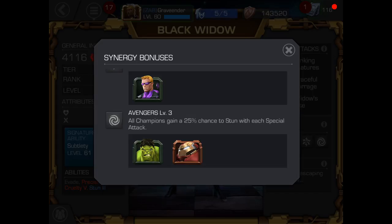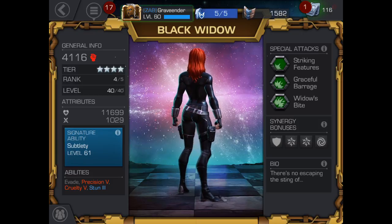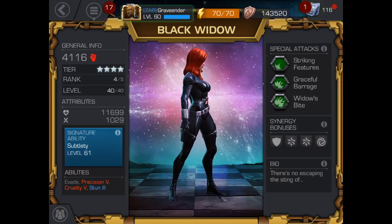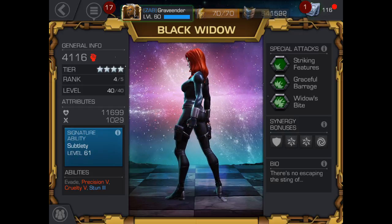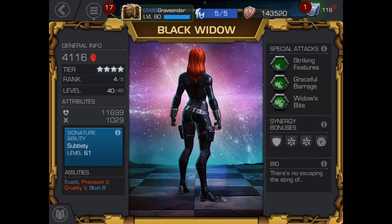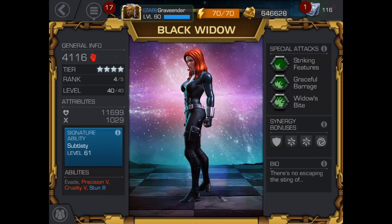The Hulkbuster is a lot better now — he hits a bit harder and has armor up. When you combine Black Widow with Hulk or Hulkbuster, you get a 25% chance to stun with each special attack. I personally would go with Hulkbuster. Black Widow is absolutely amazing. I find usefulness in every character, but I don't think anyone's going to disagree with me that Black Widow is absolutely a beast.